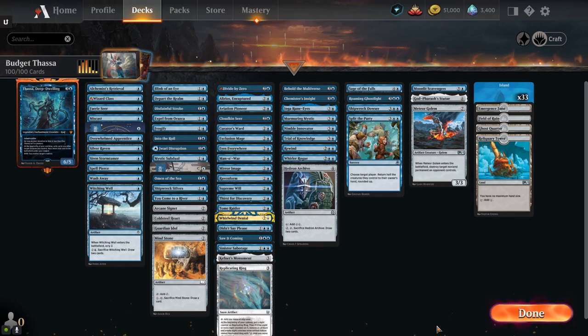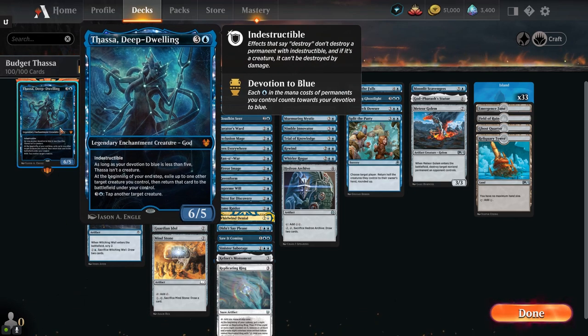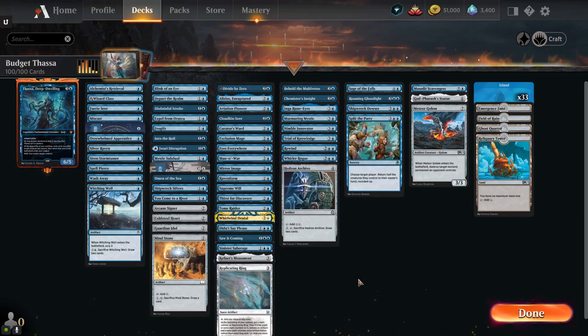The only mythic in this deck is Thassa herself. What I wanted to do was build a budget deck that had basically no rares or mythics. I initially wanted to do a commander that wasn't rare or mythic, but a couple of the commanders I tried didn't turn out so well, so I said let me just try Thassa — she's just really good and gives you great value throughout the game.